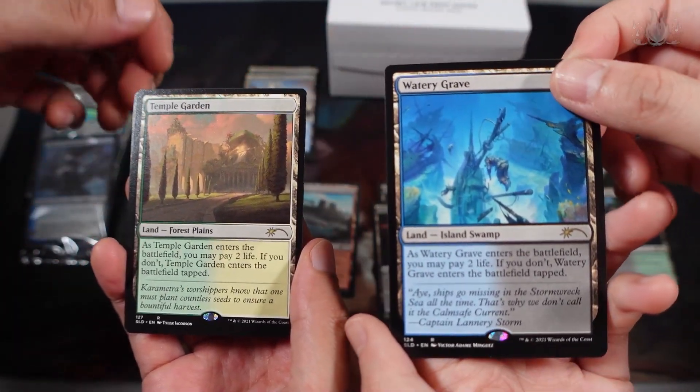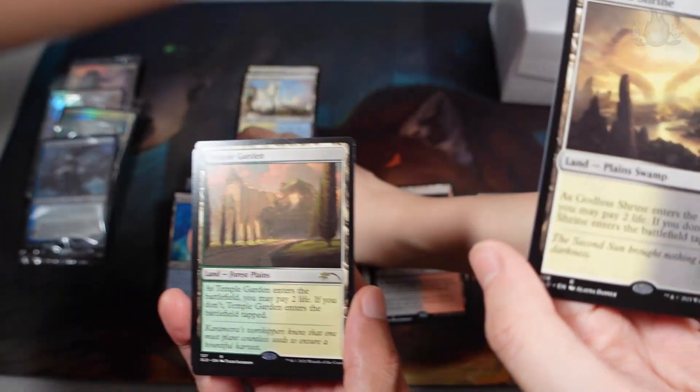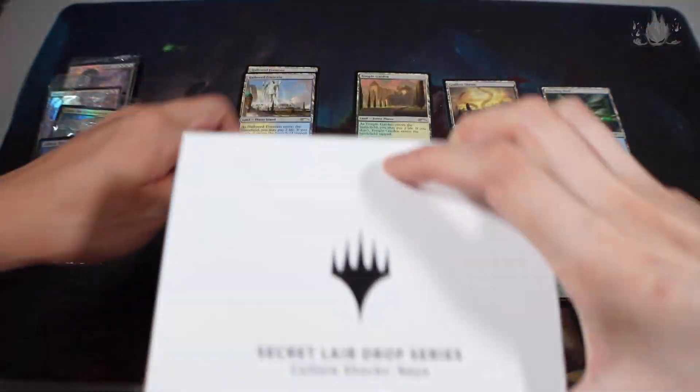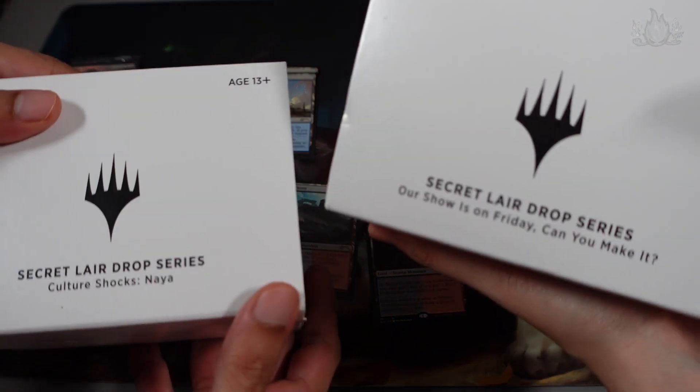Pottery Grave. Temple Garden. Do we have a temple? Nope. And a Godless Shrine. A Hallowed Fountain. Okay. You'll get the last shop. And I'll open it — you'll get the special one!